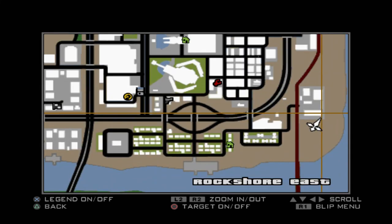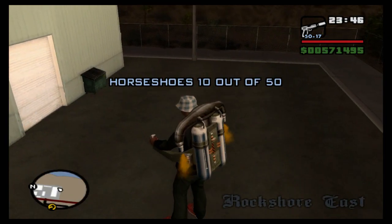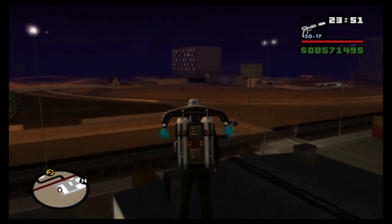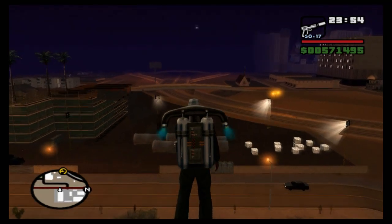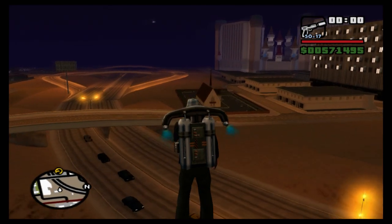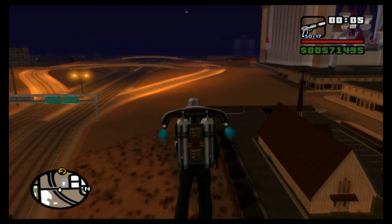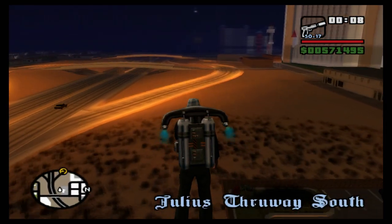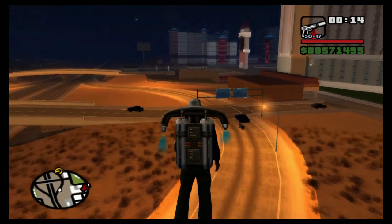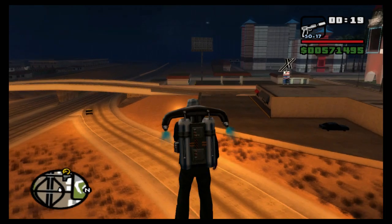Now we're going to head back towards Four Dragons because there are more horseshoes over in that direction. These are pretty easy to tick off as long as you know roughly where you're going — don't do what I did and make bad notes. Maybe follow along with the video if you're trying to collect them yourself.